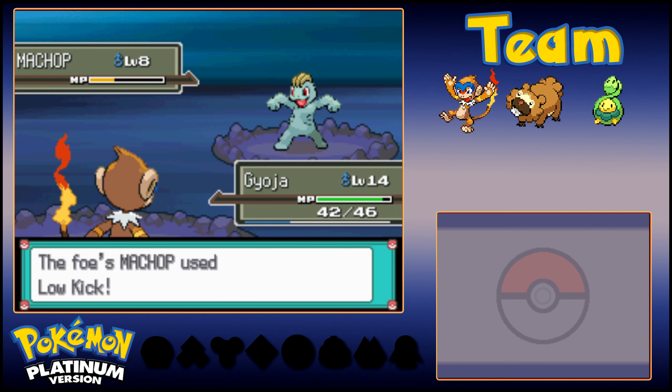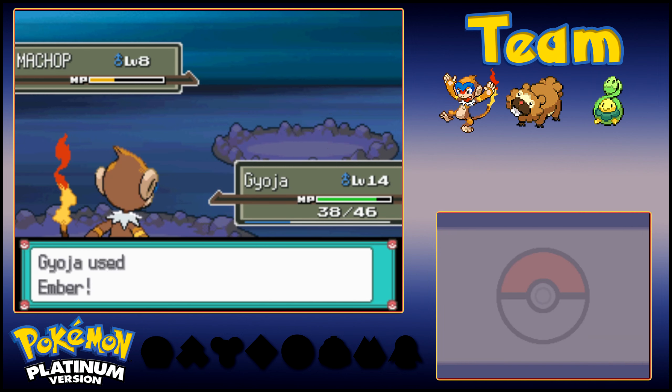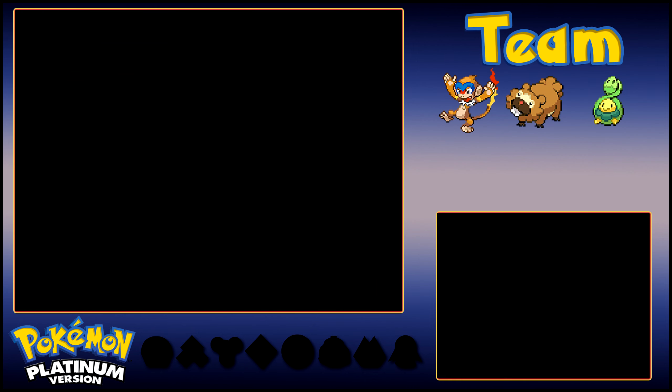Take that Ember. Low Kick — that is actually usually a pretty good move. Gyoja is pretty light on its feet so Low Kick doesn't do all that much damage, since it's entirely based on the weight of the Pokemon it's hitting. But use it on some of the beefier ones and it can do some insane damage — very good on Rock and Steel types.